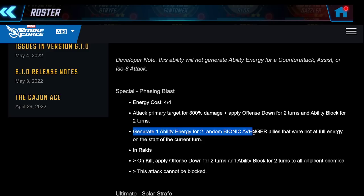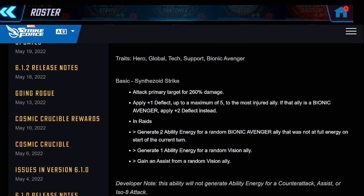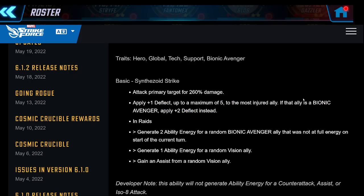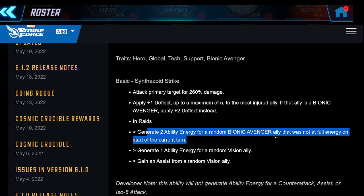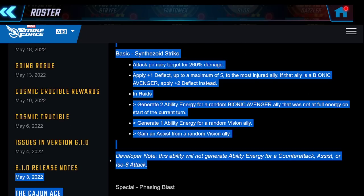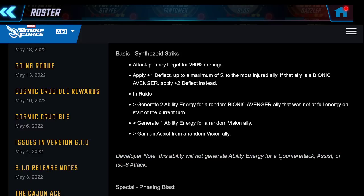Her special also generates ability energy for two random allies not at full energy - smart energy generation. In raids on kill, it applies offense down for two turns and ability block for two turns to all adjacent enemies, which is nice if you control the team and pick off a low health character. Her basic applies deflect to the most injured ally - two deflects on a full Bionic Avenger team - then generates two ability energy for a random ally not at full energy, one ability energy for Vision, and an assist from Vision. That ISO attack won't generate ability energy, suggesting Deathlok may end up being the striker for ability generation.